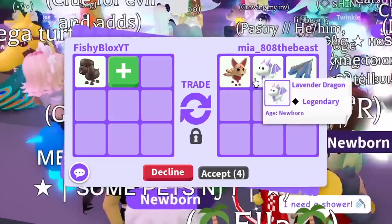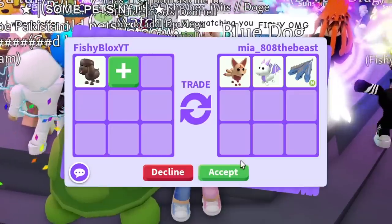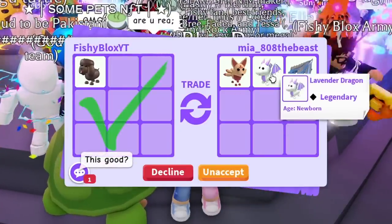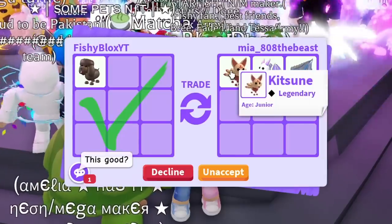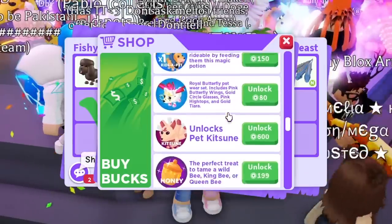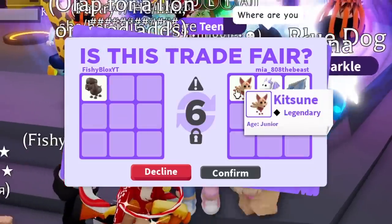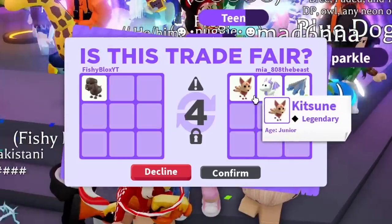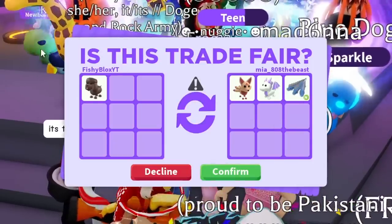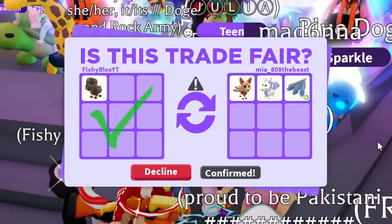Alright, Mia the Beast is offering a Kitsune, a Lavender Dragon, and a Neon Hydra. I feel like I haven't taken anything yet, so we're gonna do this one. I kind of want the Lavender Dragon but I don't really care about the Kitsune too much. This is only 250 Robux and the Kitsune has been in game for a while, so it doesn't have that much value, but I kind of like the trade. Let's hit confirm — and there we go, first trade done!